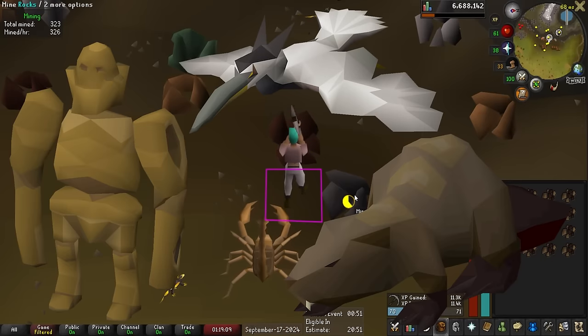Was watching football all day and tried doing charter ship runs on mobile. Instead of blowing glass on the way back I just deposited all the molten glass into the bank. Now I'm going to bank stand and blow all 2,500 pieces of molten glass sitting there.